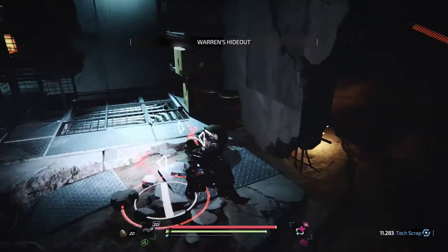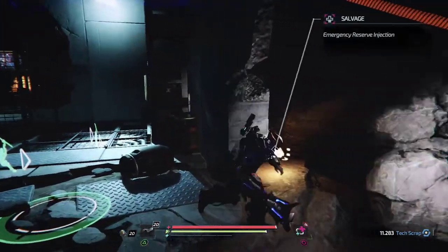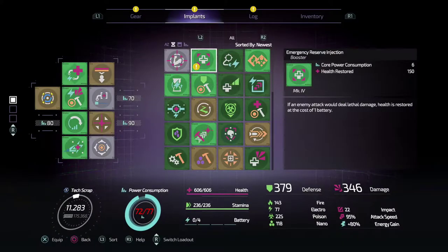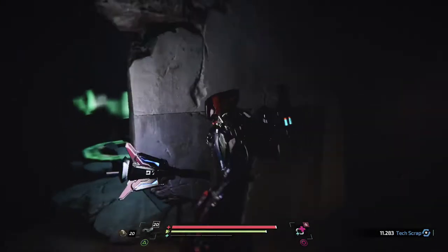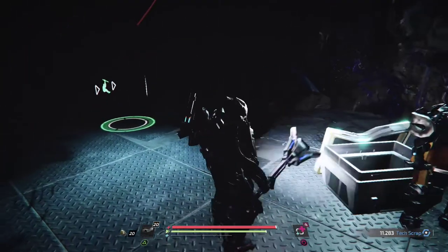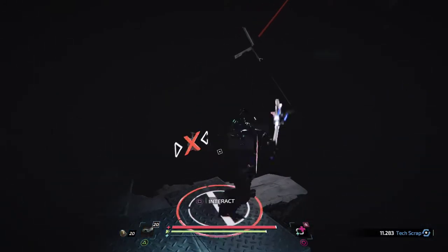Secret item! New implant: Emergency Reserve Injection — if an enemy attack would deal lethal damage, health is restored at the cost of one battery. That would be a very good one to have equipped — I think I might actually get the stuff to equip that next.